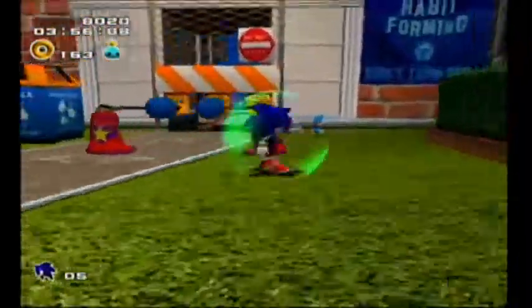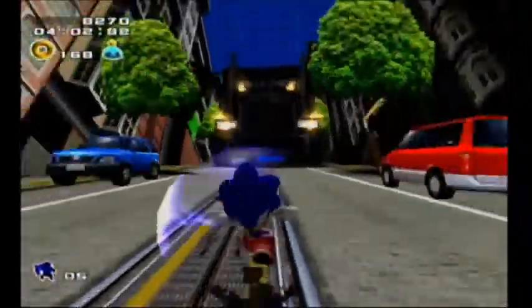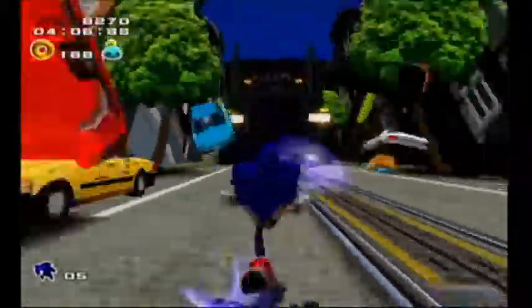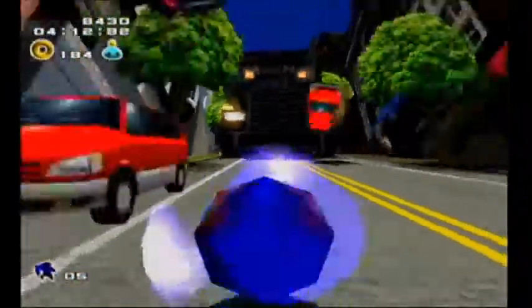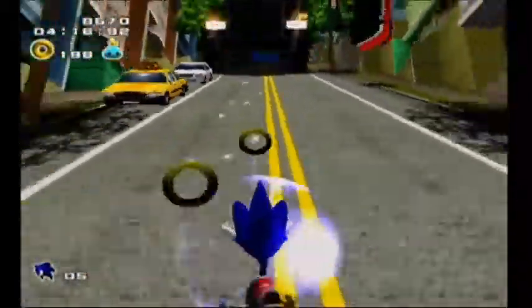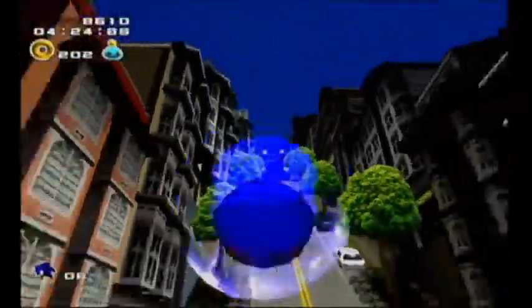If you can do certain combinations of tricks in a row, you can get extra bonus points. Somersault under there. Wow, we're getting chased by a giant gun truck. And because of our electric shield, we can attract all the rings. What I just did was a spin dash — if you hold down B and release, you'll get a huge boost in speed. Look how fast we're going. It's amazing.